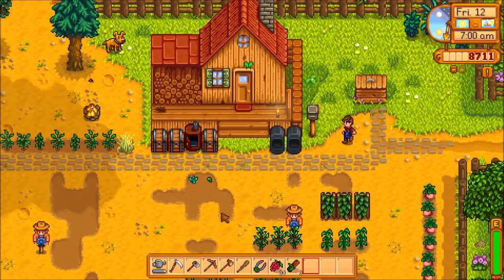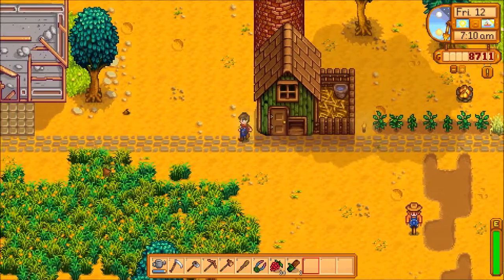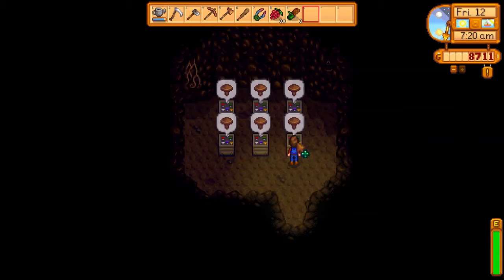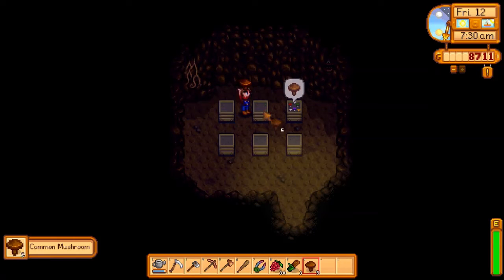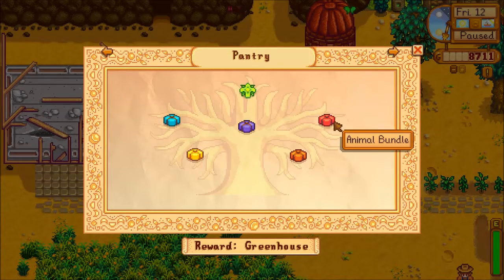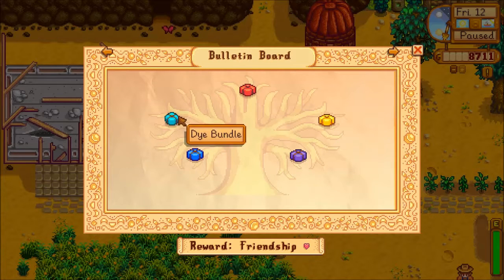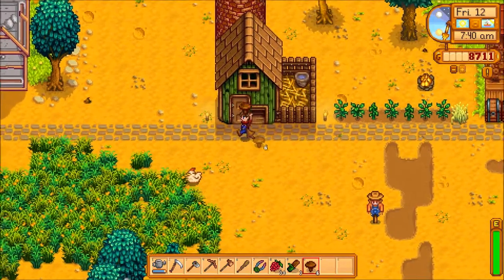Let's quickly check on our mushrooms and see if they've grown at all. Oh they have! We have mushrooms in all these bins. Common mushroom, common mushroom, common mushroom — they're all common mushrooms. I haven't seen this type of mushroom before. I don't think I've seen that anywhere, so I guess I'll just sell all of these and we'll get more stuff to sell.